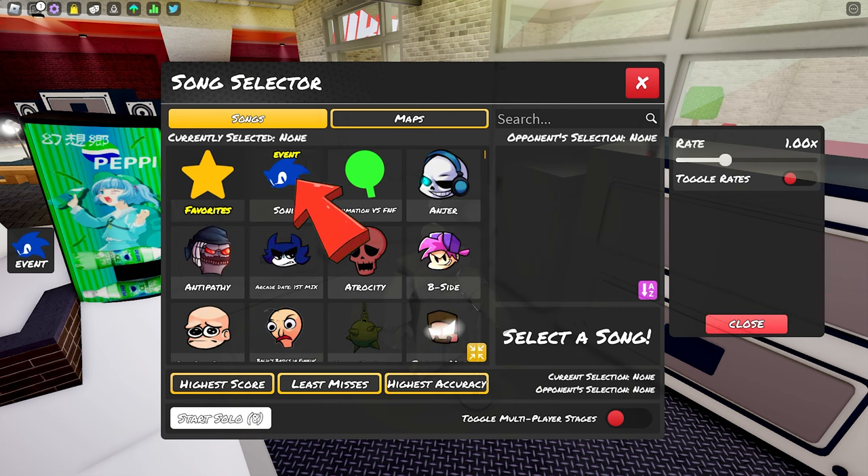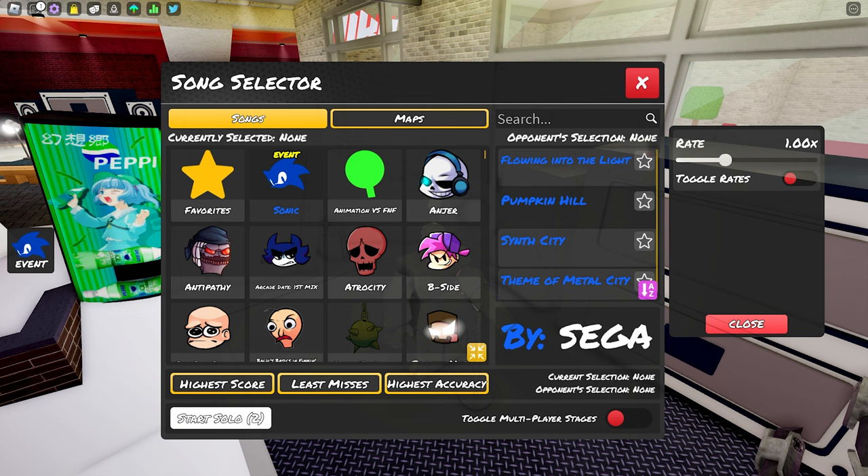In the song selector, choose the Sonic event. Now choose any song for the game to start. For me, I'll choose the first one.